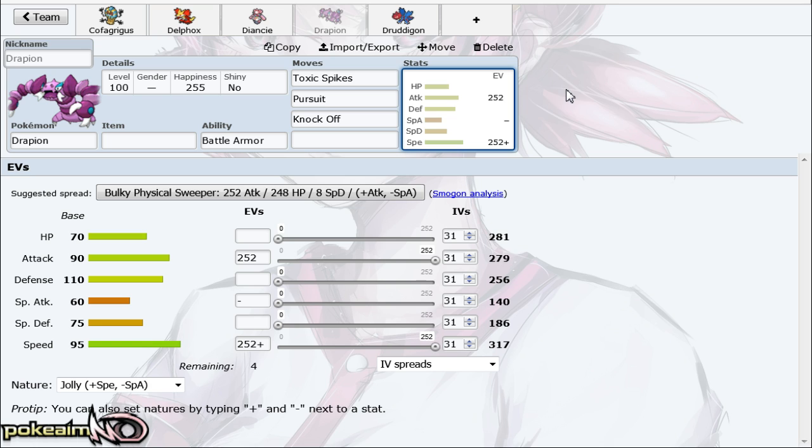If you're using Drapion as your main check to Venusaur, you might want to try something else — you'll be worn down due to lack of recovery. Drapion has a terrible case of four-moveslot syndrome: it wants Knock Off, Whirlwind, Taunt, Toxic Spikes, and Pursuit — because a lot of stall teams struggle with Hoopa. You also want Poison Jab so Diancie and Granbull don't come in for free. There's also an Acupressure Rest Talk set that's pretty cool since it can't be crit — if it gets enough boosts, it can be crazy.